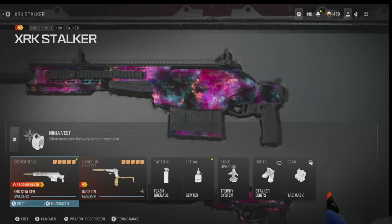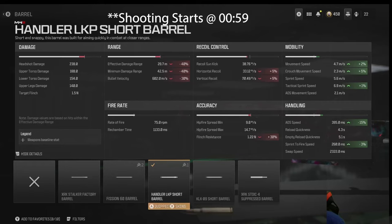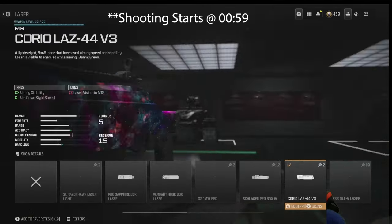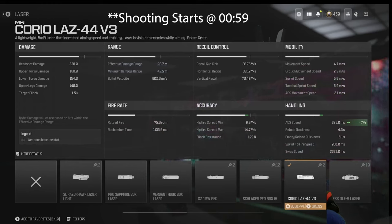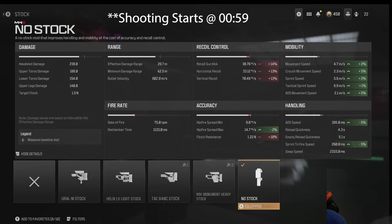Let's have a look at the configuration. We're going with the short barrel that gives us 15% faster aim down sight for our running and gunning. The laser gives a 7% ADS and it's not as obnoxious as a permanent green laser that leads everybody back to me. There's the factory iron sight, an additional 11% speed up in aim down sight. No stock gives us a 5% aim down sight increase. We're at 395 milliseconds.